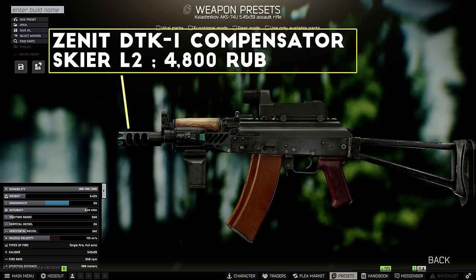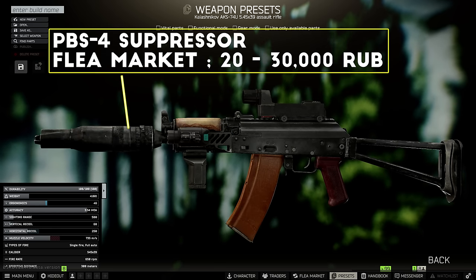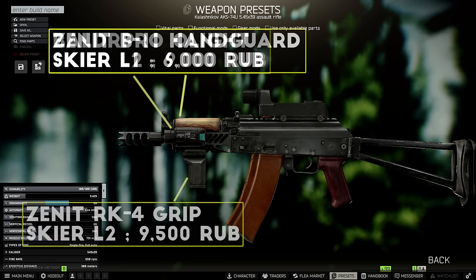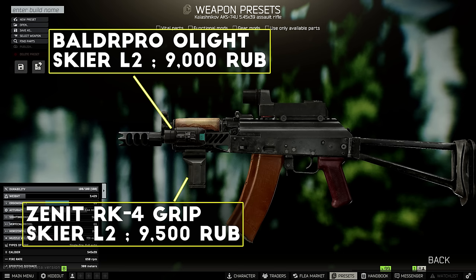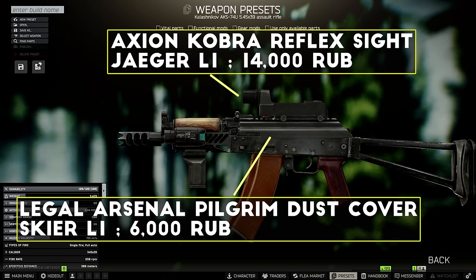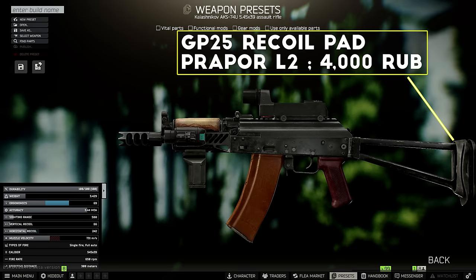First up, I add the DTK-1 compensator onto this setup. If you want to run the suppressor, go on the flea market and search for the PBS-4 suppressor, which is usually under 30,000 rubles, and also works on the AK-74M build I just covered. Next, I add the Zenit B-11 handguard, and then I put the Zenit RK-4 grip and a Balder Pro flashlight onto the handguard rails. For an optic, first I add the Pilgrim dust cover onto the AKS-74U, and then I put on the Cobra reflex sight and a sight shade for a nice cheap red dot. Finally, just like the AK-74M, I add on the GP-25 recoil pad to finish it off.